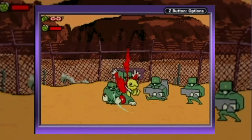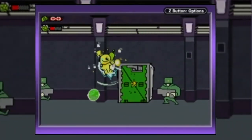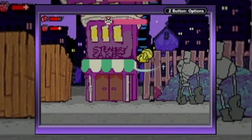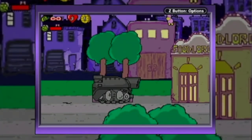Going beyond the blueprint of Metal Slug, holding the fire button would unleash a powerful charged shot similar to Mega Man. Pressing the L button we could slide across the floor, which is great if you want to quickly evade oncoming attacks. Pressing down and L, our character was submerged below the ground.